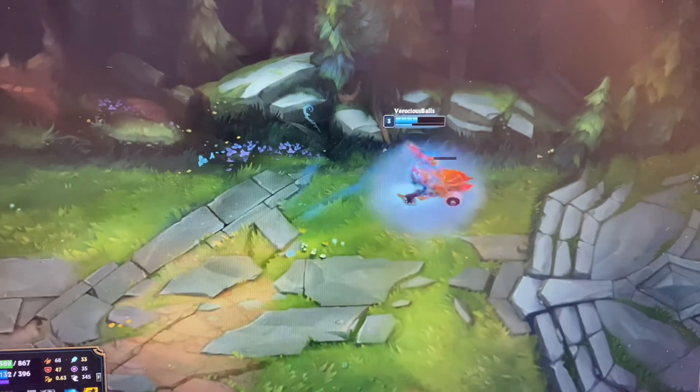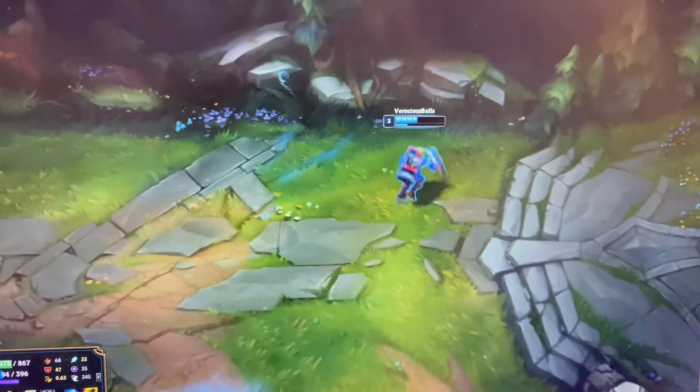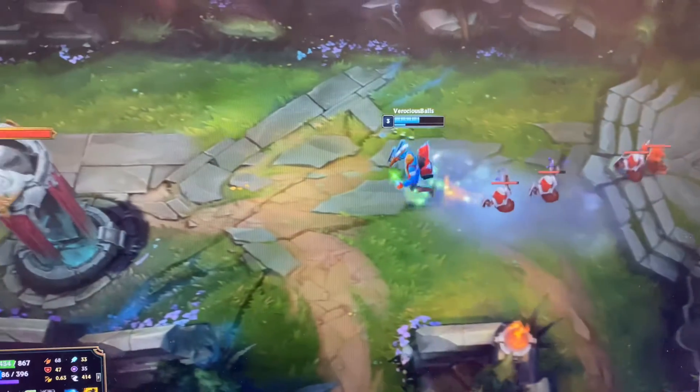Now normally you can execute right after this cannon — you just execute here. But I've started playing a little crazier. You'll level up your W instantly. You see I cast my W there in case the jungler is trying to gank. But it looks like I can do another wave, so we go for it.